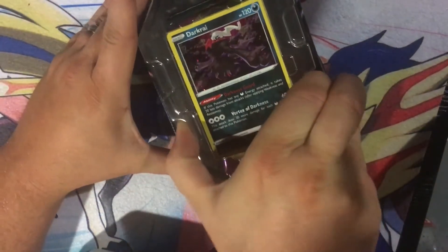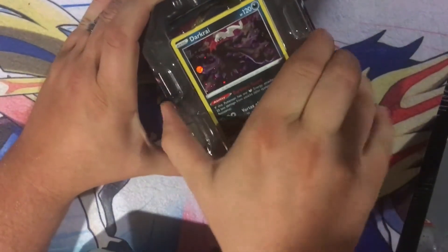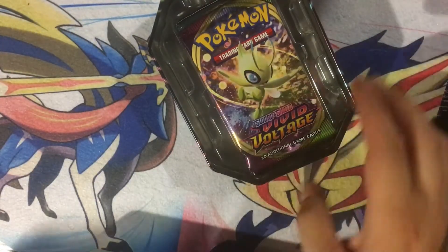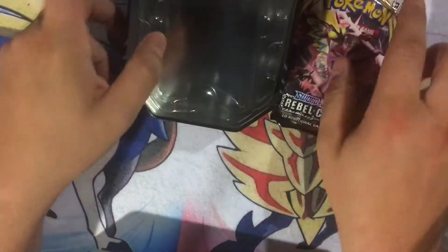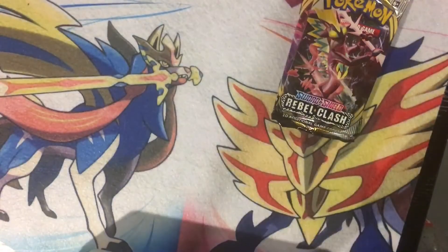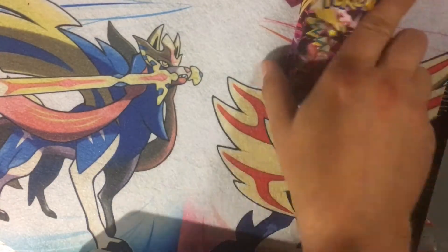Got our Hollow on top, we'll just set him to the side. Vivid Voltage — that's what it was last time. One Darkness Ablaze and a Rebel Clash. So it seems like all those tins are going to have those in them.